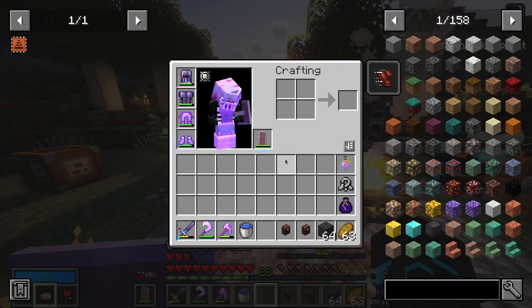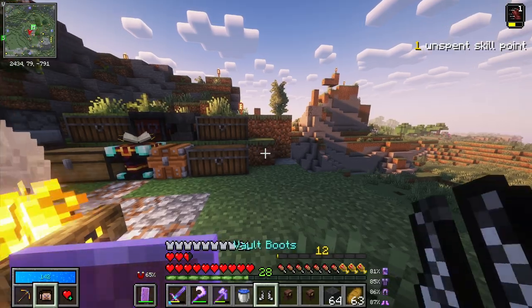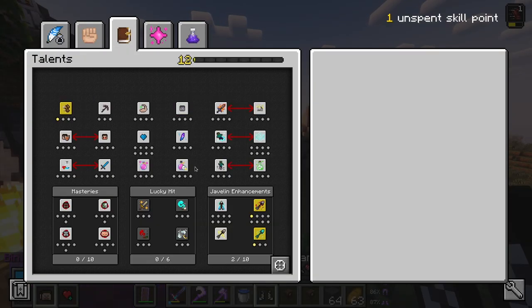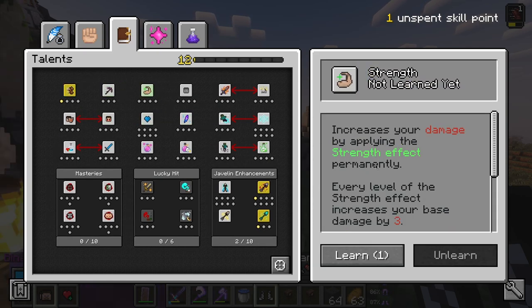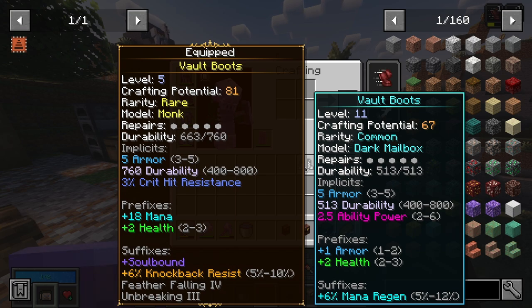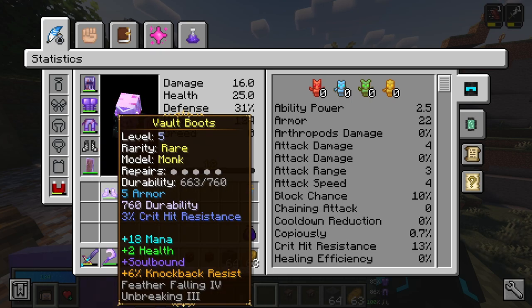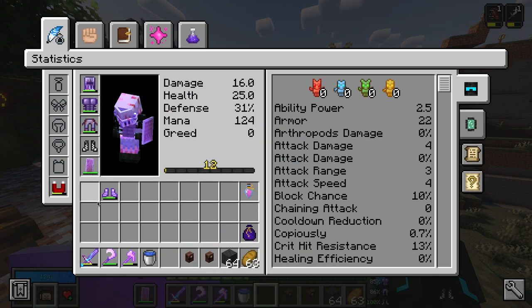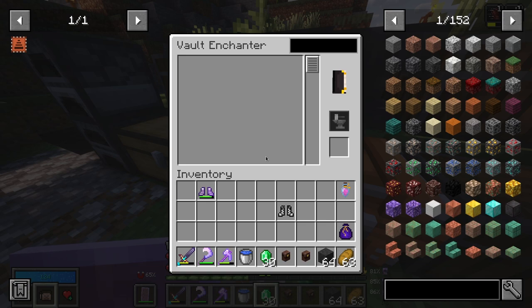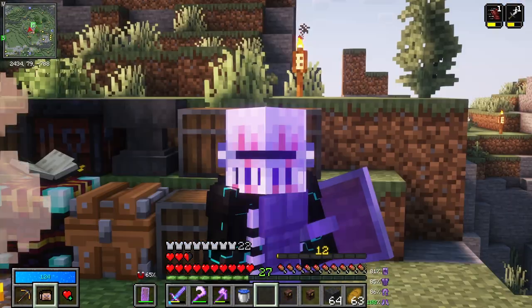We still have the two crates and one unspent skill point, which I think I'm going to save. We also have unidentified boots — I'll identify them right away. The skill point — maybe speed tier two, maybe strength actually. Yeah, things are starting to get stronger, let's get a level in strength. Common, five armor, durability, ability power, plus armor, plus health, plus mana regen — these are actually not too bad. It is level 11 compared to level five. Oh, it has plus one armor — I think I'm going to switch, it's probably about time. I'm going to enchant them with feather falling because that is going to be a lifesaver. Feather falling four — add that to these. I think that's going to be my new boots.